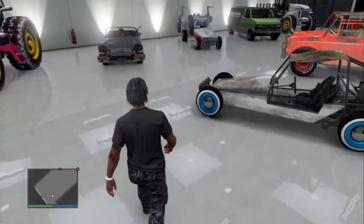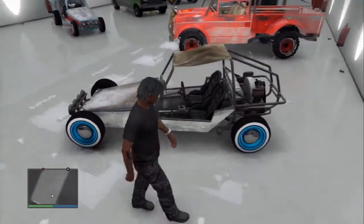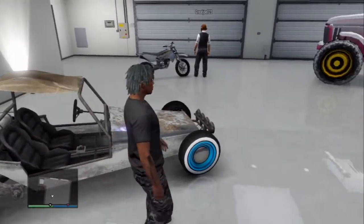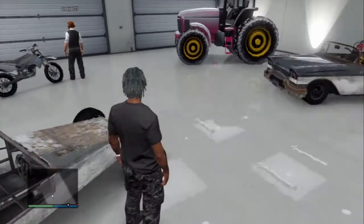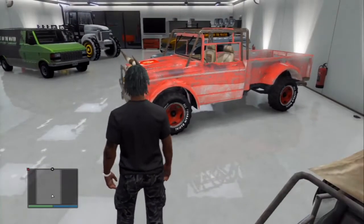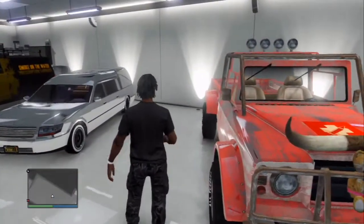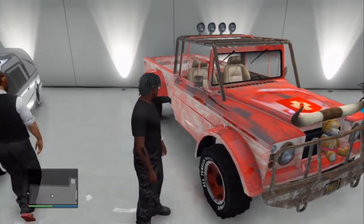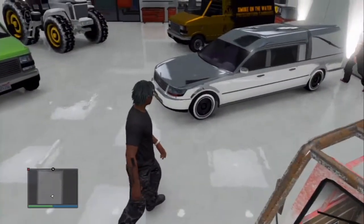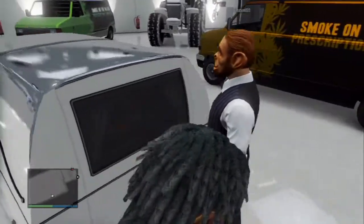First up we have a chrome Sanchez chrome dune buggy with blue rims, Trevor's truck which looks like pink chrome with a teddy bear up front, and my personal favorite for this garage — the chrome hearse. This should be the new troll car personally.